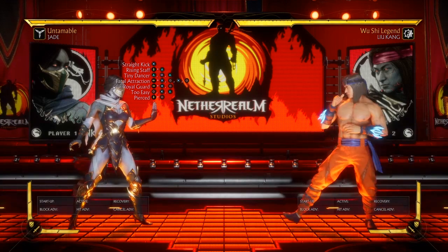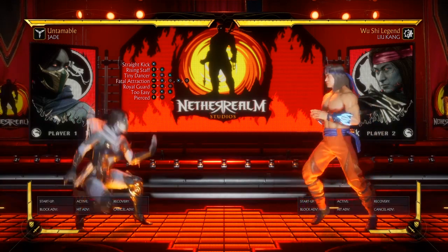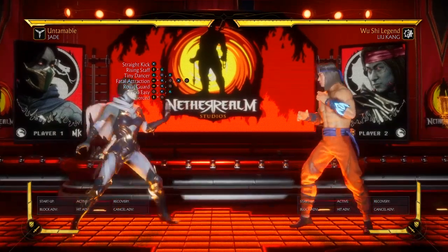Alright, so basically what we're about to go over is controlling the neutral with Jade, and spacing and stuff like that.